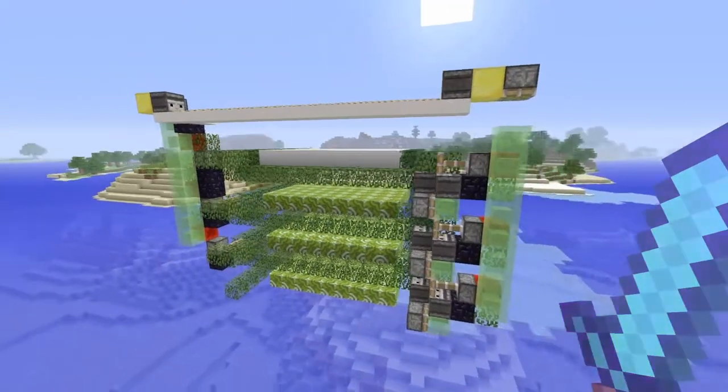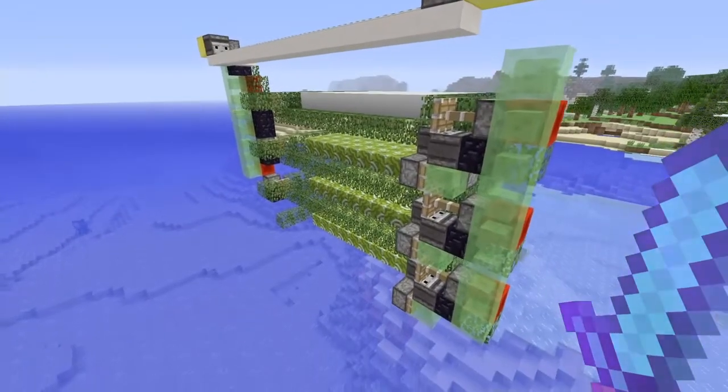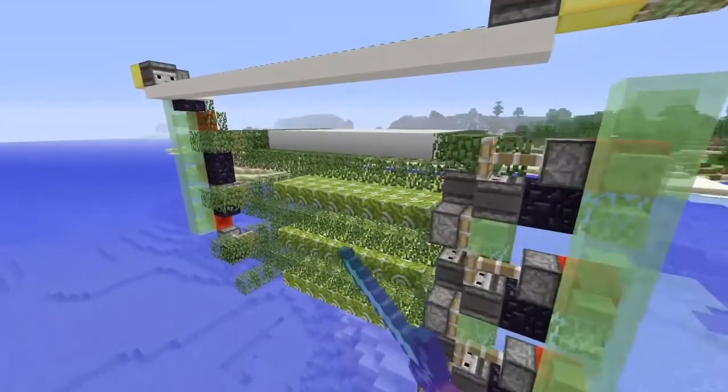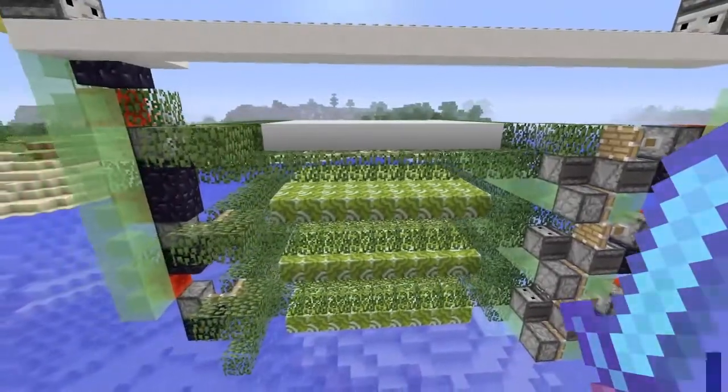Welcome back to another witch hut video. I've got a super good design to show you today guys. It's using three flying machines, it's got a seven by nine spawning platform, three of them, and this thing is absolutely a beast that cranks out materials like crazy.